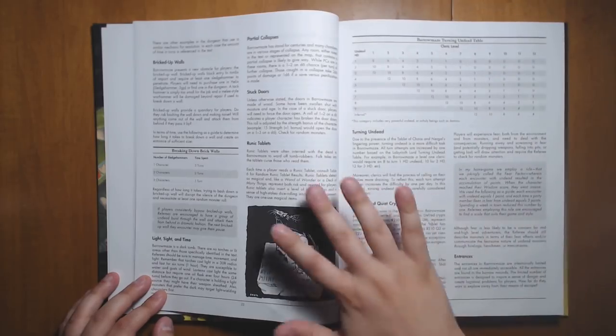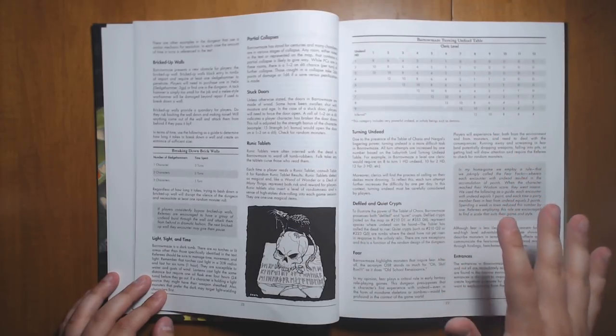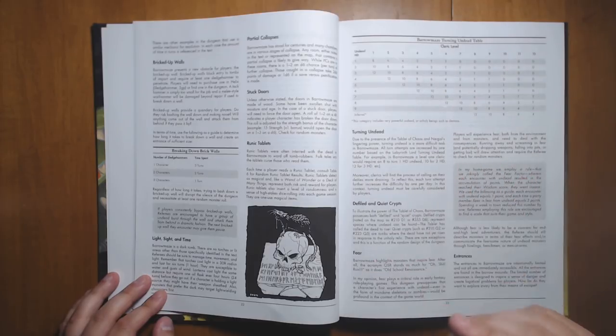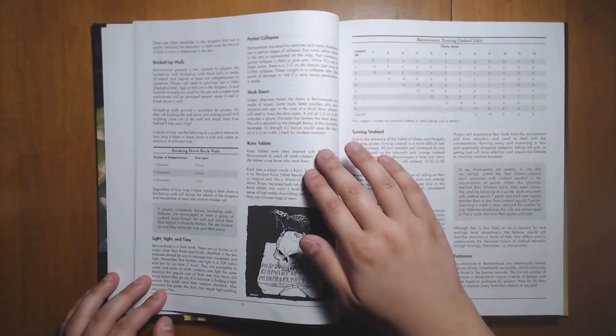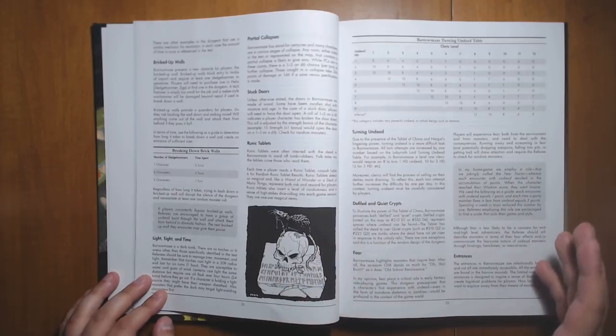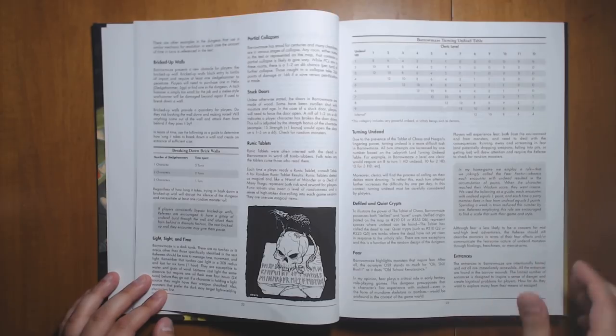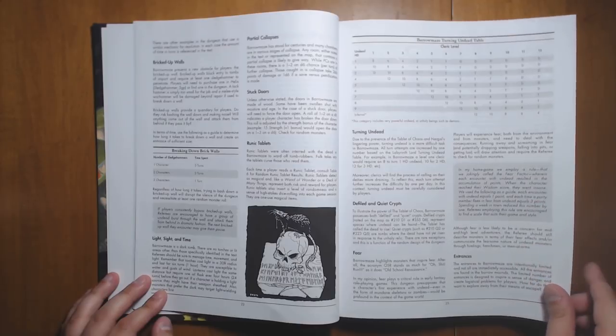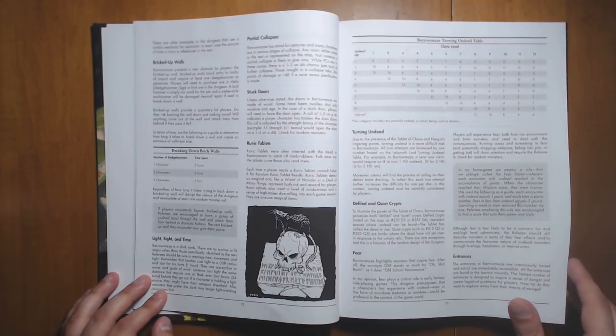He has some interesting twists since this dungeon is mostly focused on the undead. Turning undead works a little differently — it's a little bit harder — because it would make clerics very overpowered within a dungeon like this. You also have things like runic tablets scattered throughout the dungeon, and whenever you read them they could have a very nasty effect or a very beneficial effect depending on what you roll. They're like a wand of wonder or a deck of many things in some sense — a great way to add spice to the adventure.